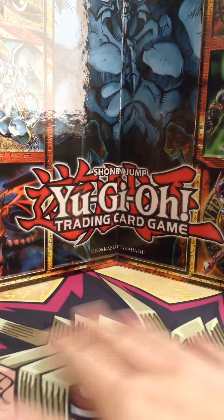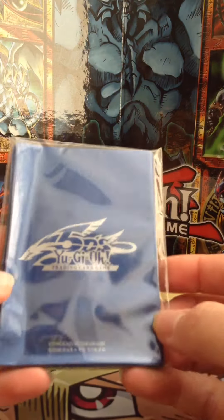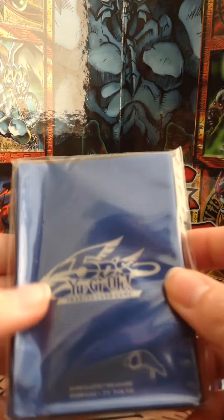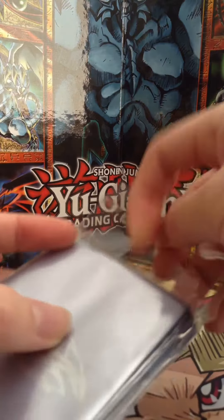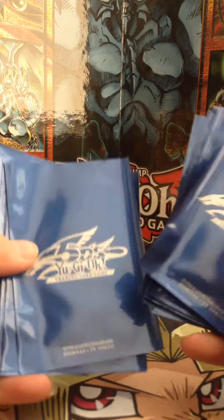So I bought a Yu-Gi-Oh Chibi playmat, finally, because I thought they were really cool. Oh wow, the sleeves are not black — they're blue, and they're Yu-Gi-Oh 5D's card sleeves. That's cool! I'm in the process of working my way through the animes right now and I'm on about episode 60 of 5D's. I thought it was cheesy with the motorcycle thing, but I'm really enjoying the darker themes of that series.